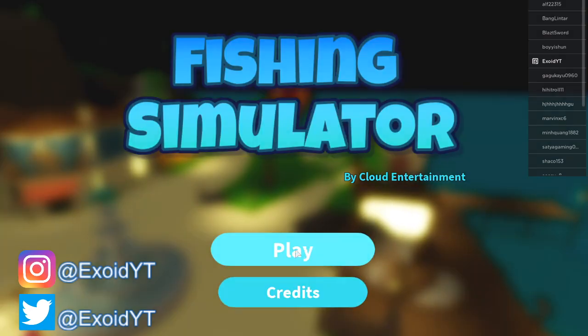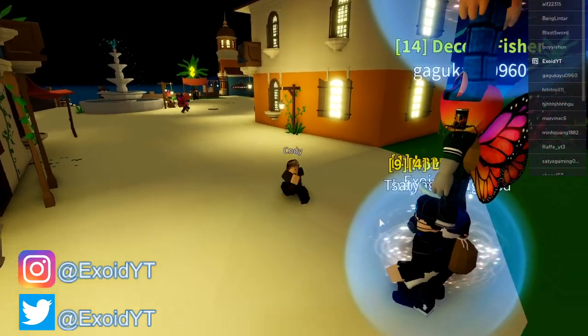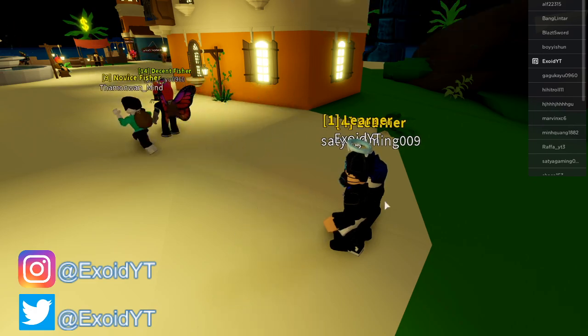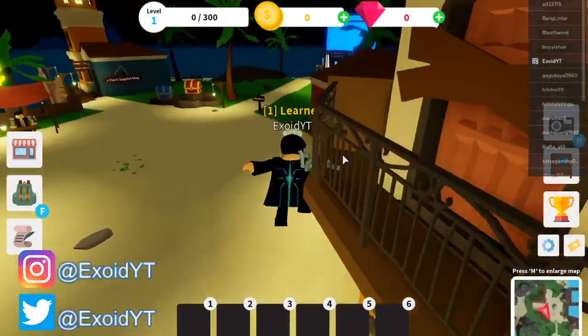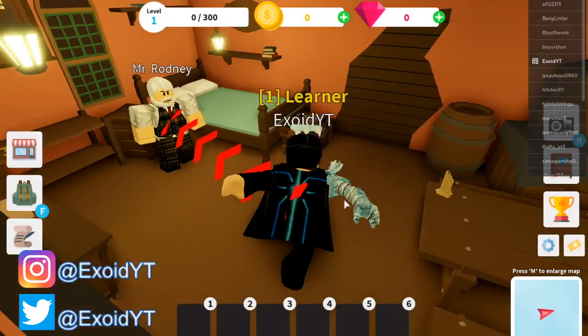We're gonna click play here — and oh wow, we are in a new game now. This is sick. He's waving at me. Hello, Cody. So I'm still learning right now, so we're gonna go over here. This game looks so cool guys. Shout out to its Vexo for introducing this game to me — we're gonna go to, I believe this is Grandpa.